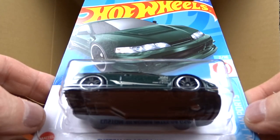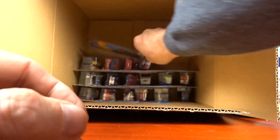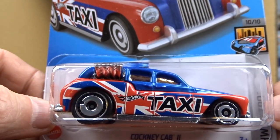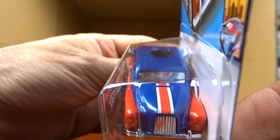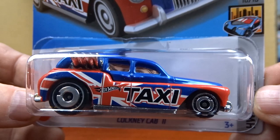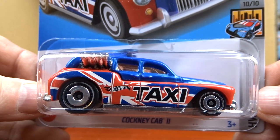Then we got the Acura again, which we've seen. And Cockney Cab Two — it's got the Union Jack on the side, pretty cool. Not bad at all, looks pretty good in that color scheme. I've got a few of these but this is the first one for this case. I like it.